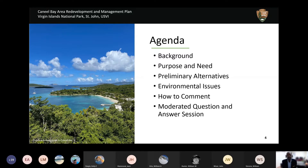During our session today, we're going to review a little bit of the background on Caneel Bay. The history of the site is directly relevant to our redevelopment plans. I'll explain the purpose and need for the Park Service to outline a future for the Caneel Bay area, share four preliminary alternatives for future activities and use of the site, and identify key environmental issues that may differentially affect outcomes across the four alternatives. You are encouraged to provide your comments on the concepts I'll share today.